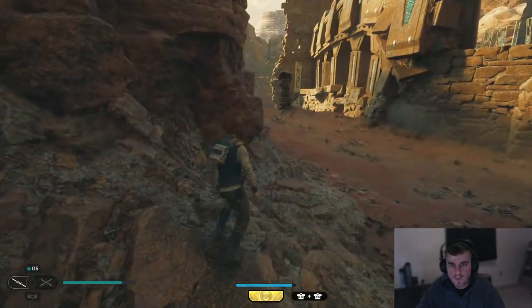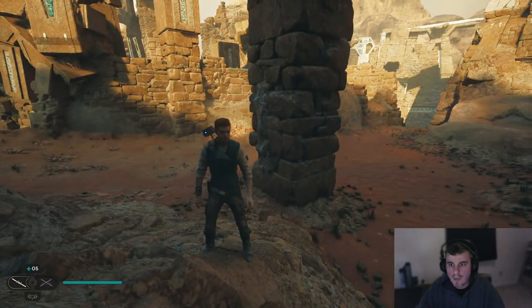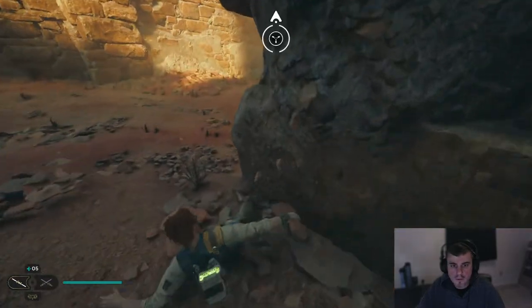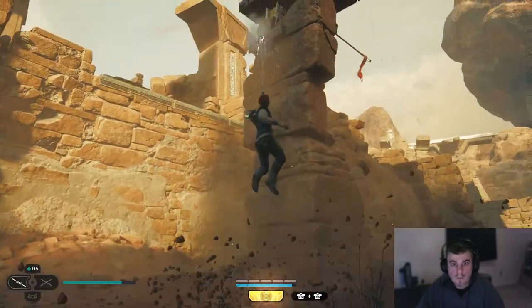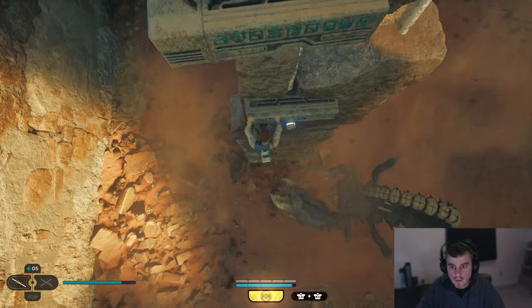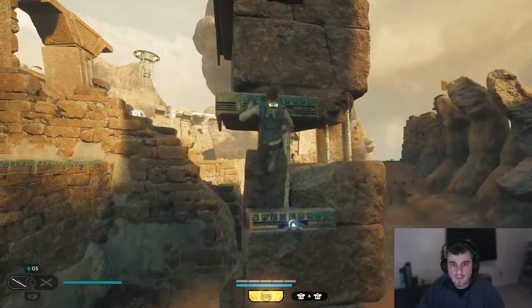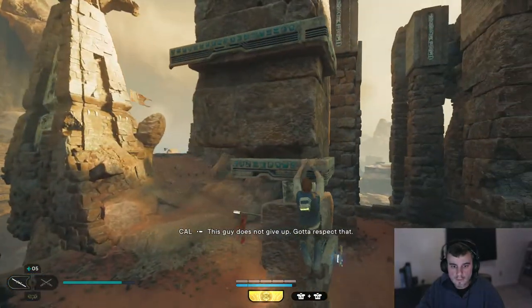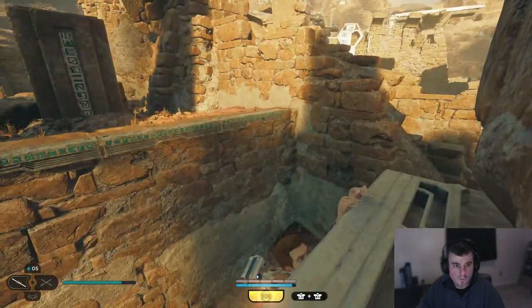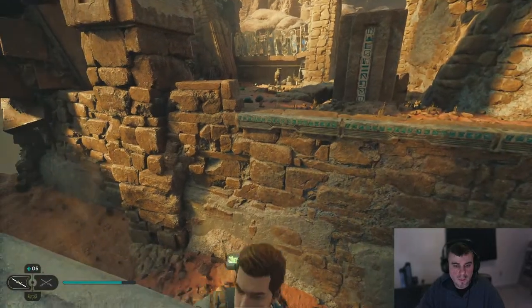I can make my way around here, but I don't think this is where I want to go. This guy does not give up — gotta respect that. It gives me swinging abilities — can I jump backwards?